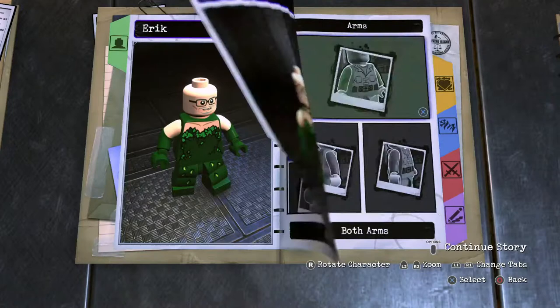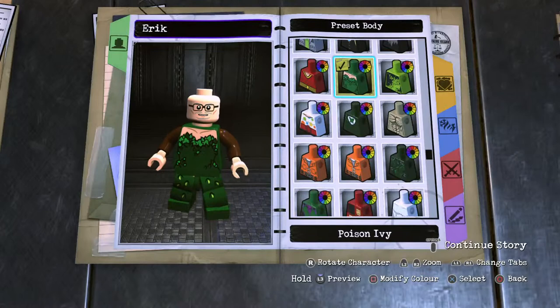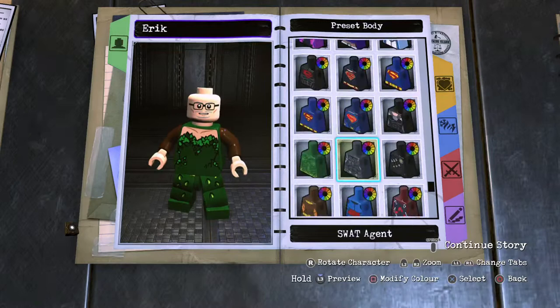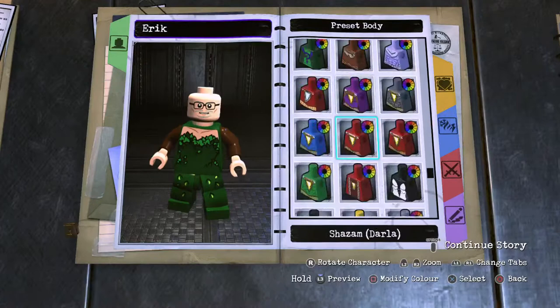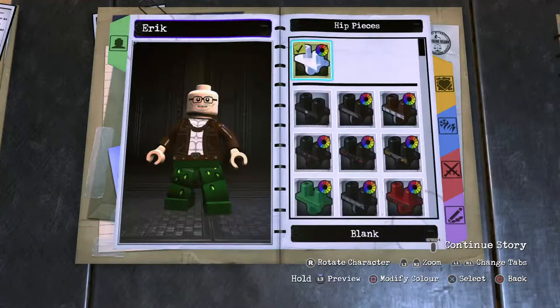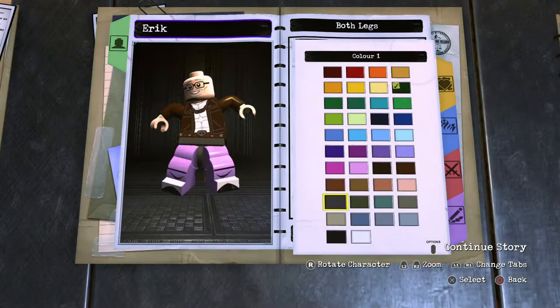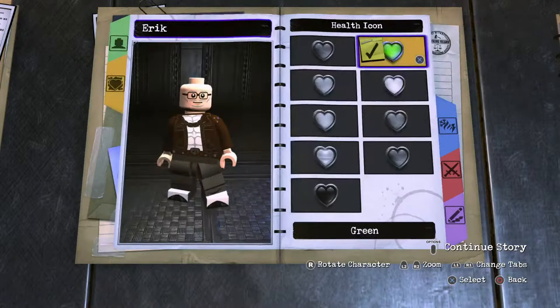Work your way on to the arms now. Darkest brown for his jacket. Hands: human skin. Torso will be a white shirt. Darkest brown that up. Hip piece will be dark grey. Leg section — Animated Series Joker legs, dark grey. Hop in, there we go.